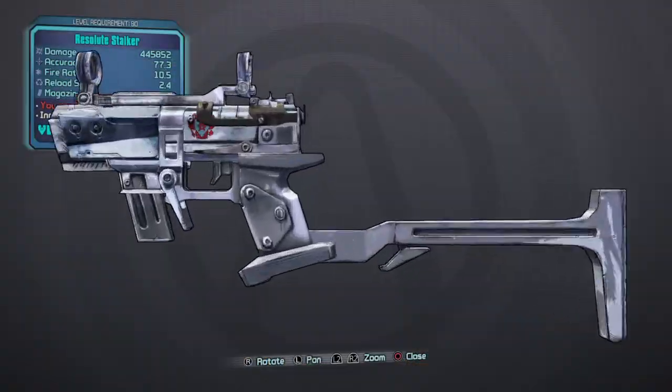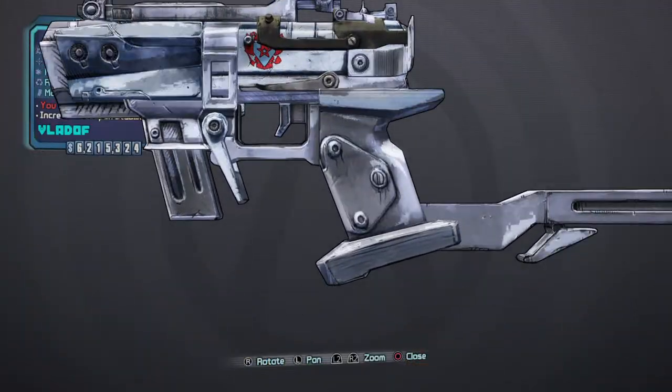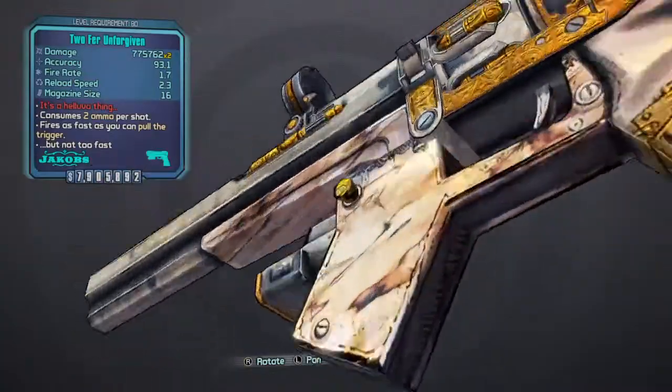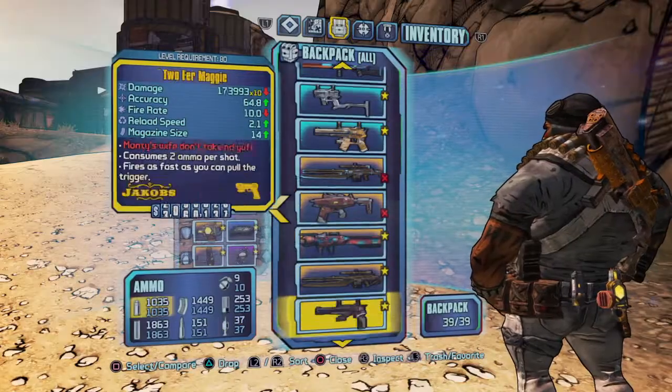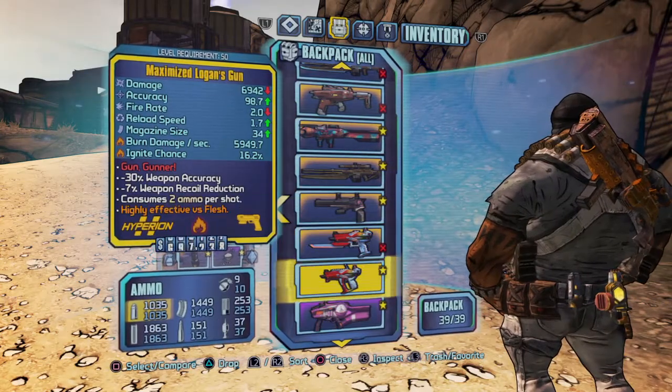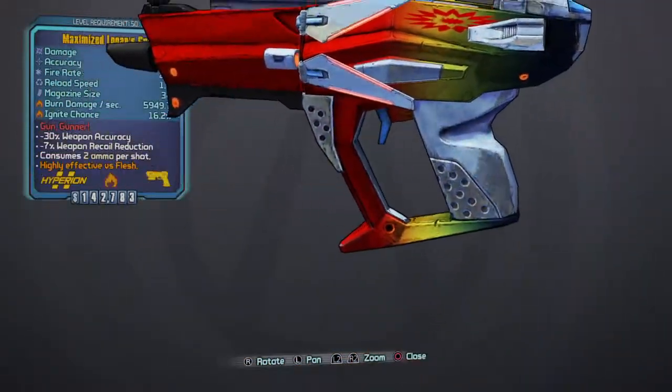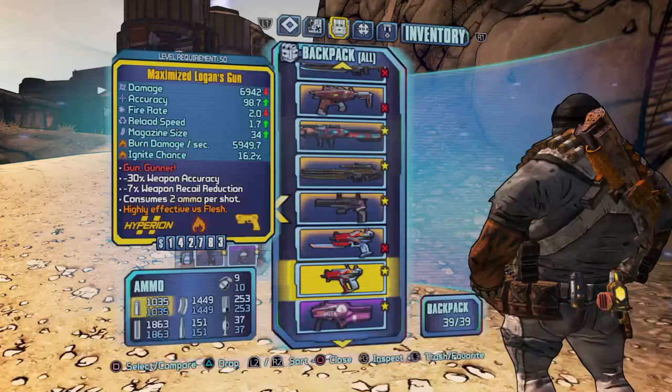Next up, Torg. Torg can be identified by the three bolts on the side of the grip. Bandit has this little thing right here. Next up is, I believe, Byron. Byron can be identified by this little thing right here, whatever you want to call it.